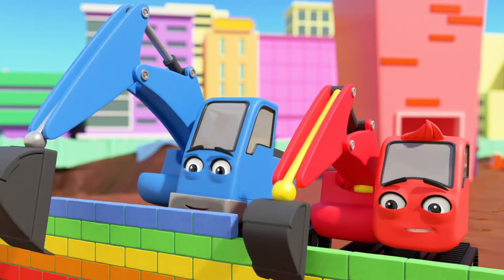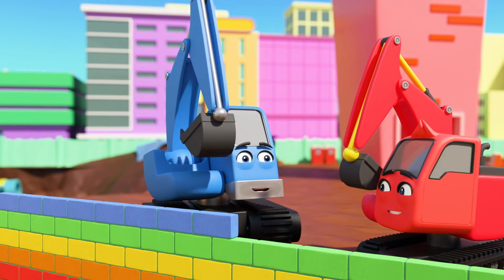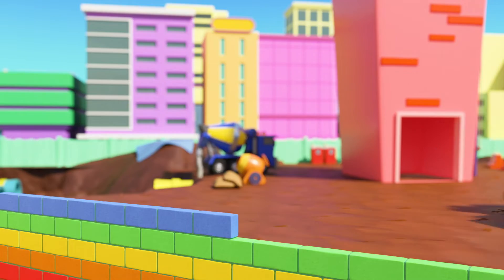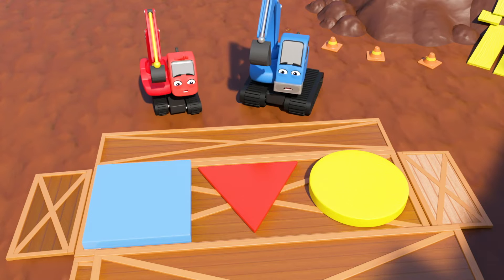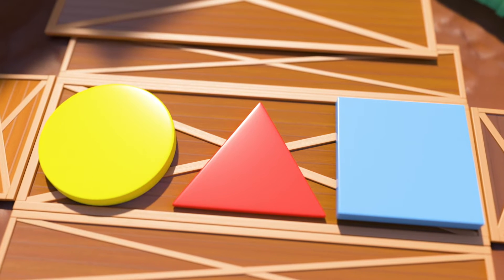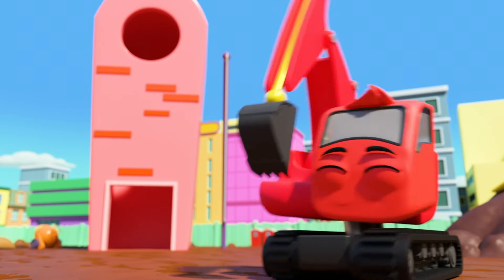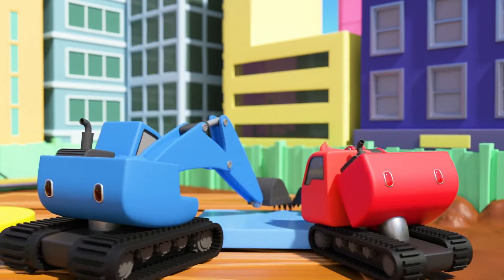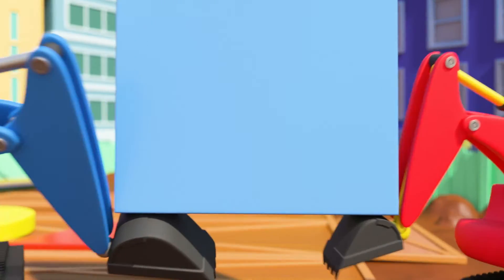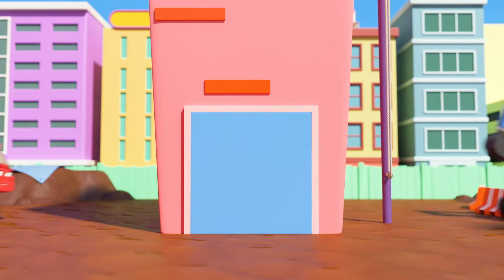It's the construction crew, hard at work as usual. Good work, Diggly and Johnny. There's a crate with a yellow circle, a red triangle and a blue square inside. Diggly is right — the blue square will fit at the bottom of the tower. They put it in place, though poor Dozer gets a knock.